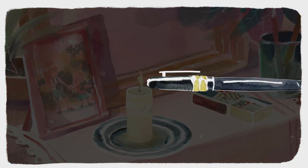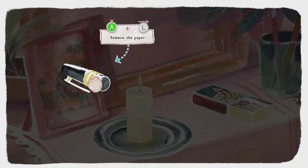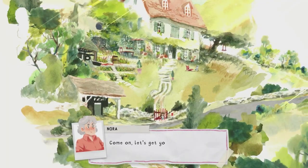We're going to find our first memory, which takes us back to our younger self. Interact with the pen, rotate it slightly, then take the cap off — inside the cap is a little note. Rotate it slightly and pull that out. Reading it will get us the first memory achievement for 20 Gamerscore, and we'll get a cutscene taking us back to our younger self.